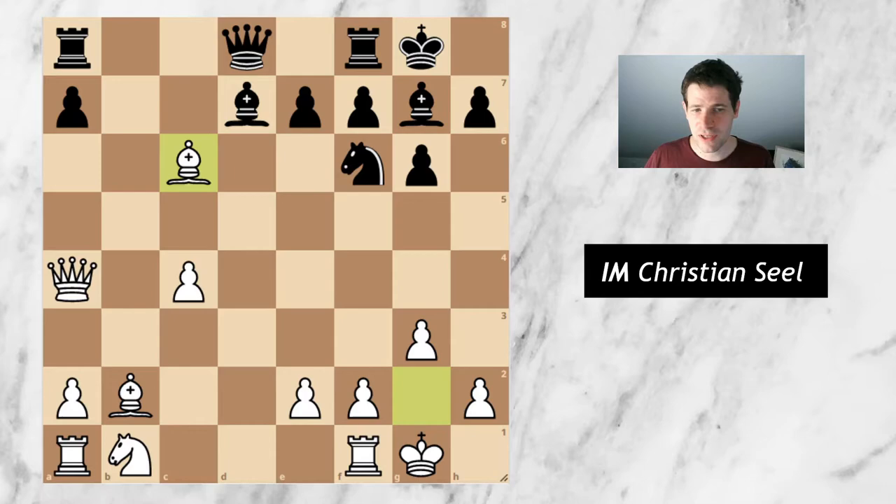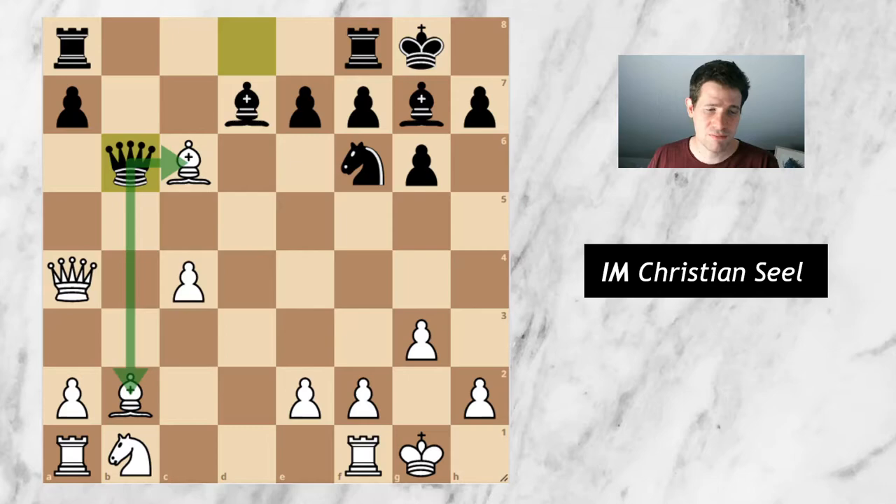At this point I realized — oh no, I blundered horribly. After bishop takes c6, maybe you can pause the video and try to find the winning move for black. The winning move for black is simply queen to b6 — a double attack on the two bishops. After that move I would have been very close to resigning already.